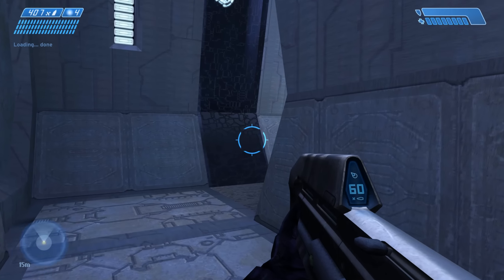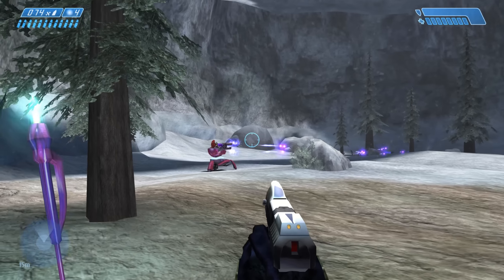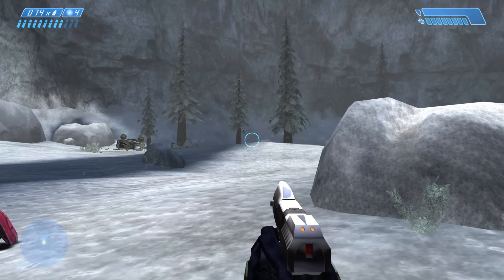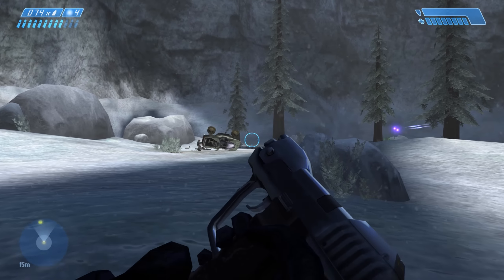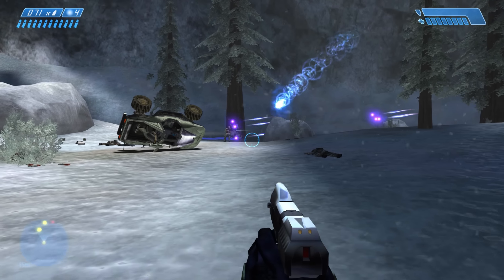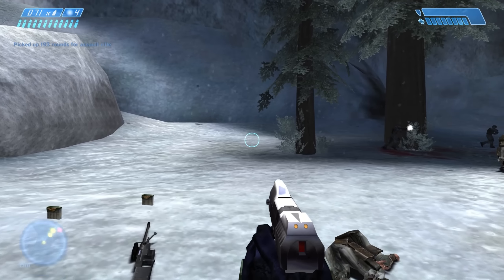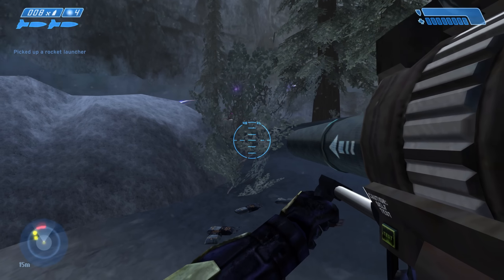Progressing through another area near identical to that you found yourself in at the start of the mission, you'll find a lift which takes you to ground level, and following one more repetitive circular room — which this time does give you the opportunity to rack up a few stealth kills — you'll finally find yourself out in the open. And this is where the fun really begins. I've nothing but good things to say about the majority of these sections. The first example is very thoughtfully laid out in that Bungie uses enemy placement and the action in general to help guide you.